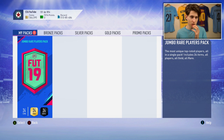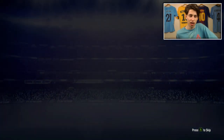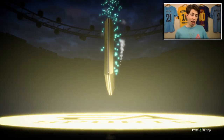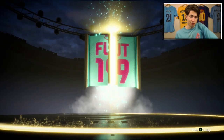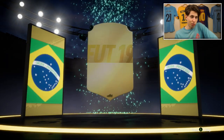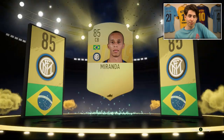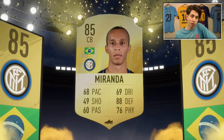I'm going to open this one because I didn't really get the best dog-pack luck with the icon. We really need a big Foot Birthday player. We don't even get a walkout from a 100k pack — it's going to be a Brazilian centre-back, Miranda, from a 100k pack.